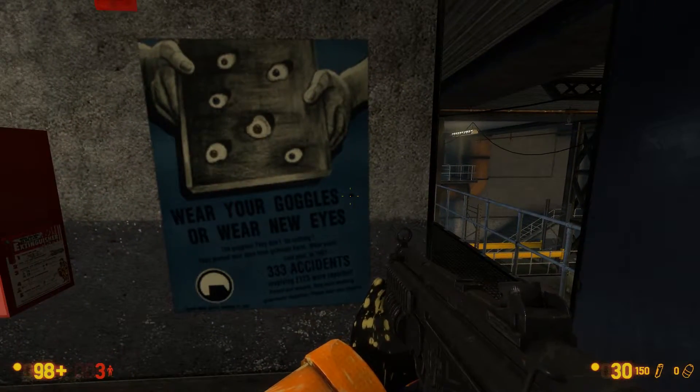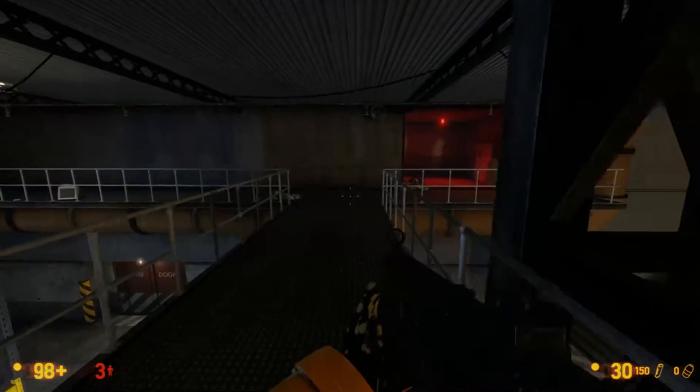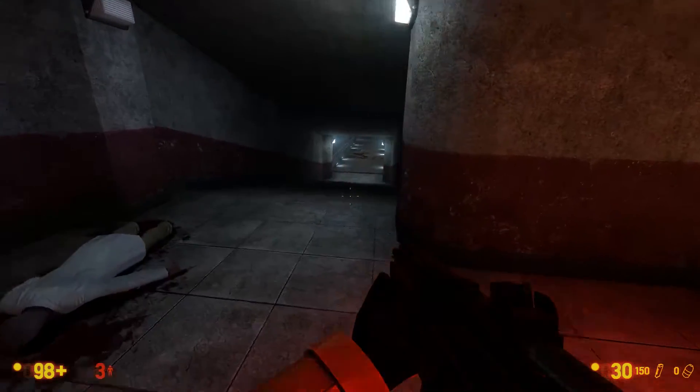Wear your goggles — or wear new eyes. 333 accidents. The accident rate at Black Mesa before everything went down was high, and I'm sure after this it'll just be astronomical.